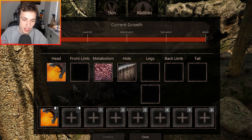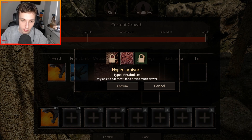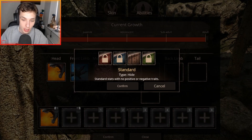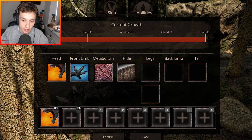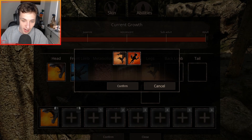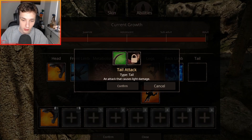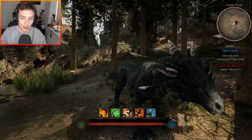Let's take a quick look at the abilities. You've got a ripping bite and a claw swipe for your front limb. For your diet you've got scavenger, hypercarnivore, and fisher. For your hide you've got thick scales, streamlined, standard, and marathon runner. For legs you've got a pounce and a lunge, and for your back limb you have dive. Your tail has a tail attack and paddle.